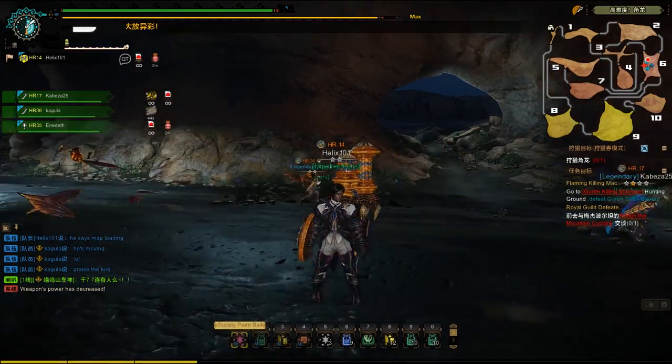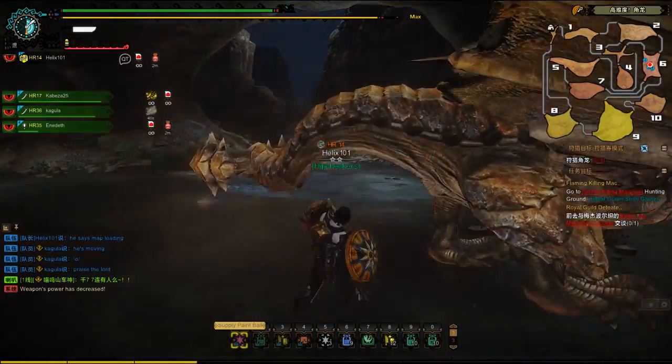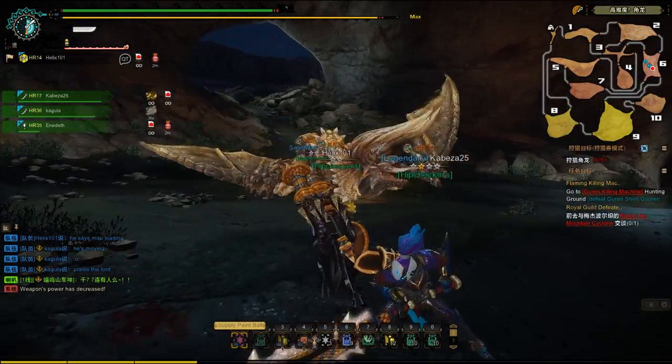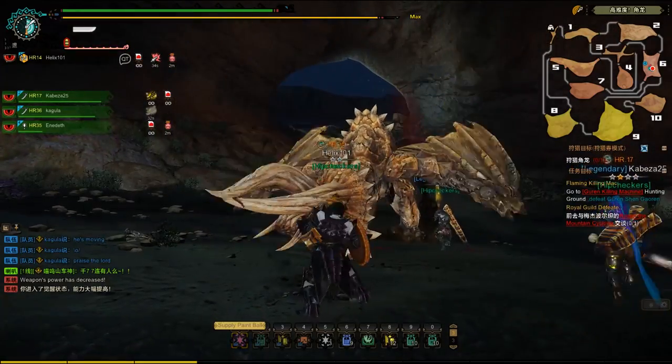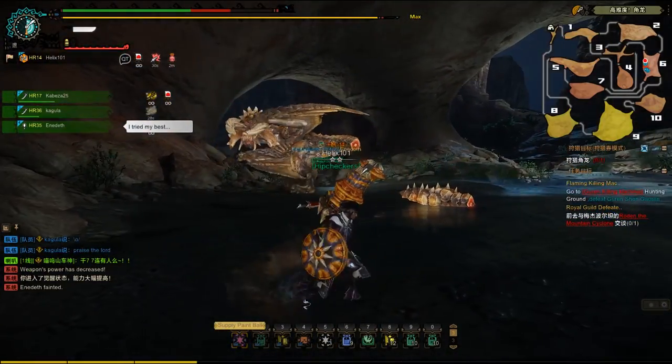I'm just gonna switch out my life powder for now — we don't need that. I'm just gonna aim for the tail. Nice — we've already cut off the tail, and that was very, very fast. Next, we want to shatter his horns. Oh no, Enedeth! No!